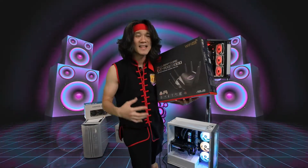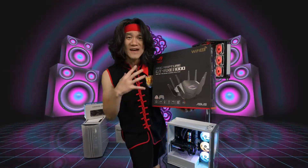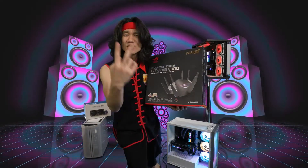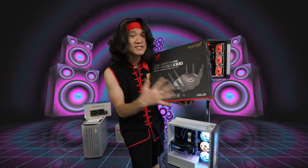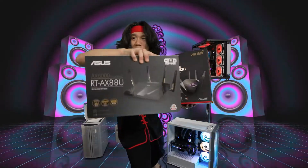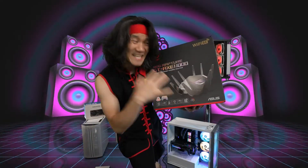Going back a couple generations: there's Wi-Fi 5, then there was Wi-Fi 6, and then now there's Wi-Fi 6E. This is the first Wi-Fi 6E router — there's only two Wi-Fi 6E routers right now. And you know me, I love a Zeus router. I have the old one, which is a Wi-Fi 6 router, and I'm moving up to a Wi-Fi 6E router.